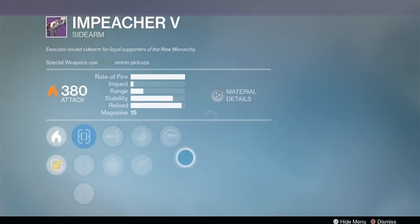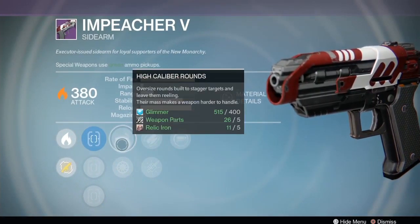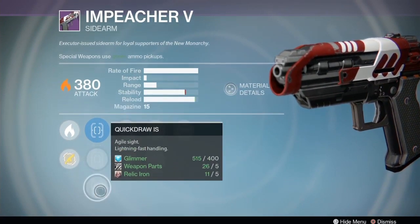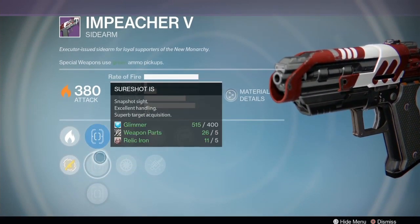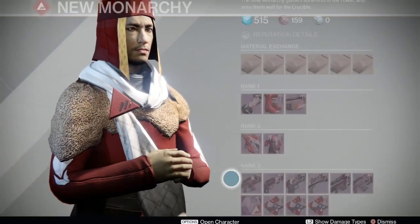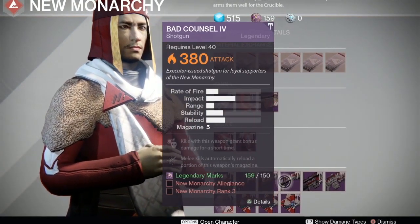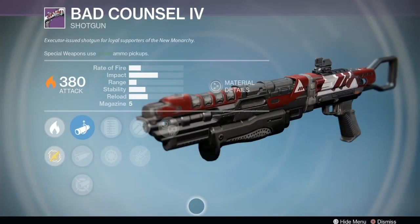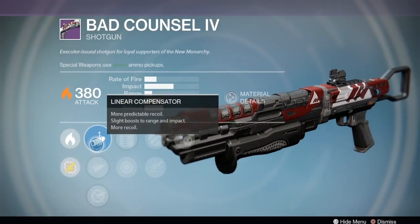Next up we have the Impeacher 5. This one has Reactive Reload and I'm not a big fan of that. It does have the Sure Shot. Reactive Reload on a sidearm - I'm not a big fan because you usually don't have enough ammo in PvP for that, and in PvE you probably have a different choice.